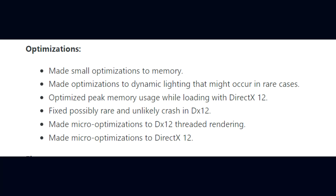For game optimizations, DE made small optimizations to memory, made optimizations to dynamic lighting that might occur in rare cases, and optimized peak memory usage while loading with DirectX 12. They also fixed possibly rare crashes in DirectX 12, made micro-optimizations to DirectX 12 threaded rendering, and further micro-optimizations to DirectX 12.